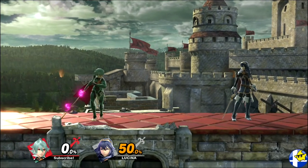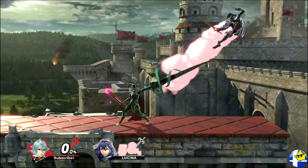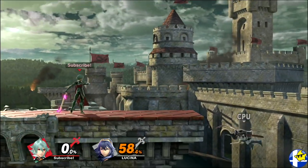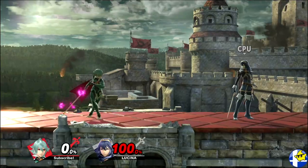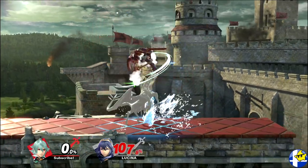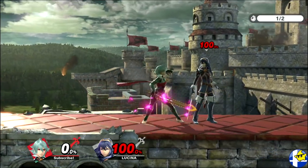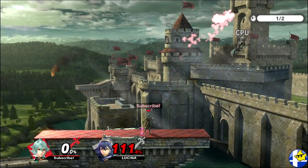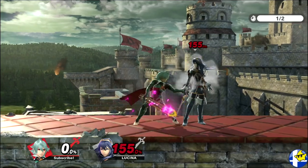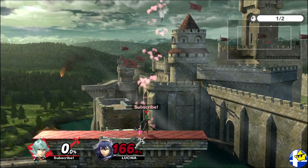Khorin's throws are overall pretty straightforward. Forward throw deals about 8% and knocks them up and away, giving you stage control. Back throw deals about 10% and functions identically. Up throw and down throw each deal about 11% and each have the same amount of knockback, however down throw launches a bit more forward, making it better for getting your opponent away from center stage but worse for killing off the top. Up throw can start killing most characters around 155%, while down throw often does around 170%.